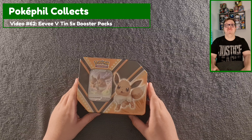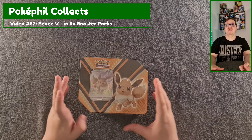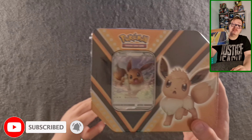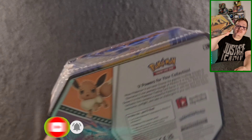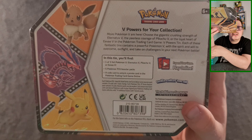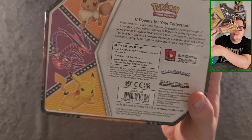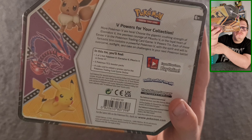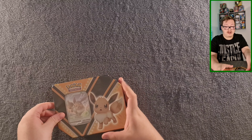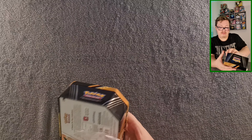Hi everyone, I'm PokePhil and welcome back to my channel, or if you're new here, welcome to my channel. If you are new here, could you subscribe to the channel? Today I've got this Eevee V Mirror Window Tin. Inside you'll get one foil Pokemon V of the Eevee V, five booster packs, and a code card. So let's get into this.